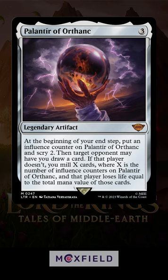Then, an opponent may let you draw a card. If they don't, you mill cards equal to the number of counters on it, and they take damage equal to the mana value of cards milled this way.